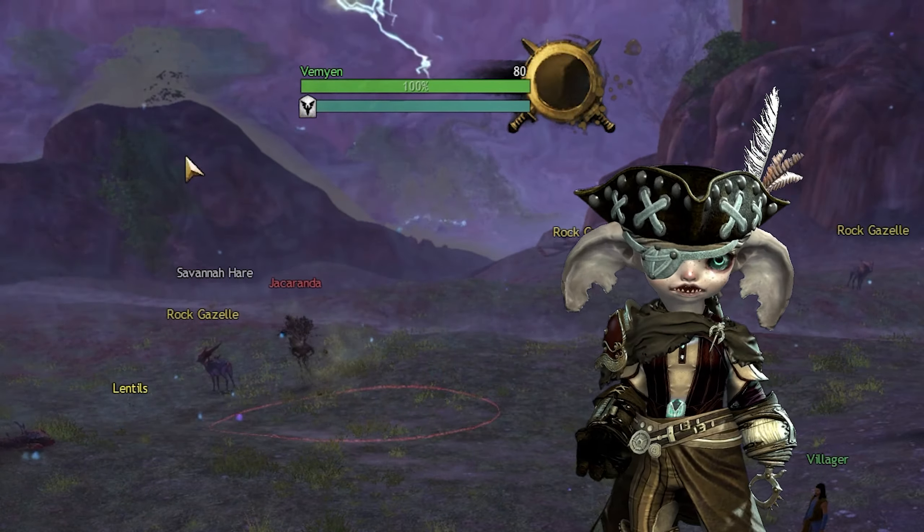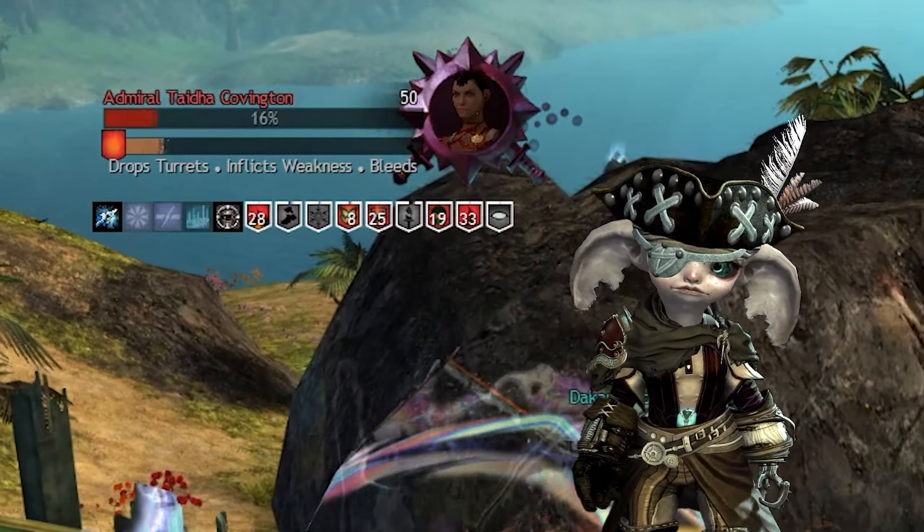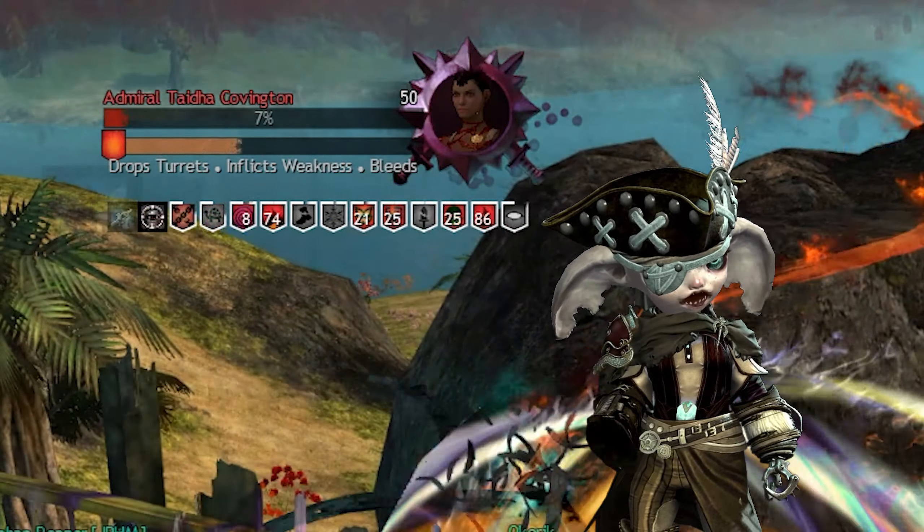Depending on the enemy, you will usually find a recharge phase where the break bar turns brown. While the bar is brown, the enemy will be fully immune to crowd control skills. Once it is fully charged, it will turn teal again and you will be able to break it once more.